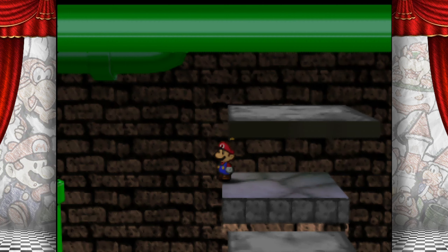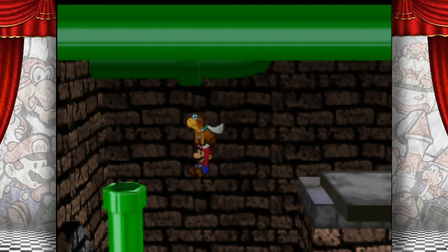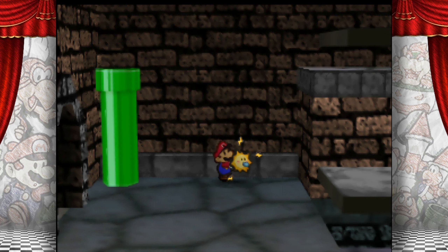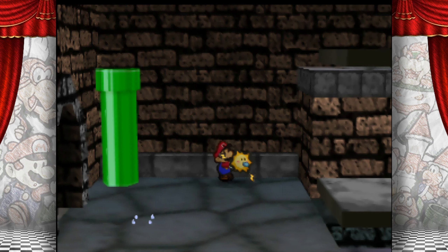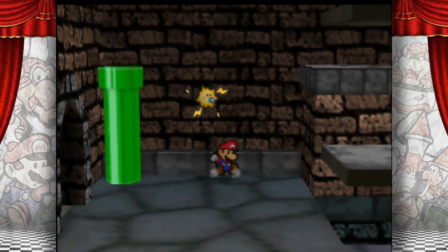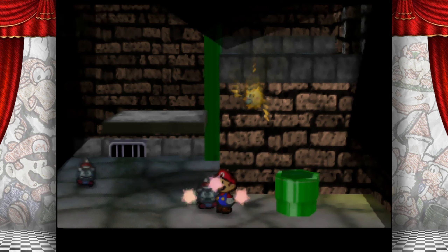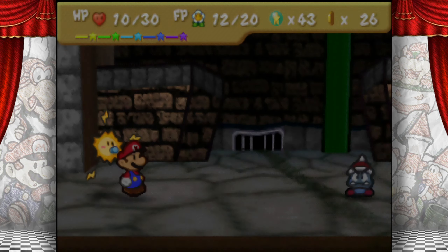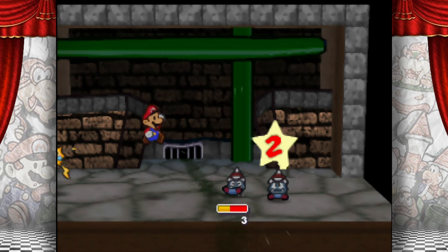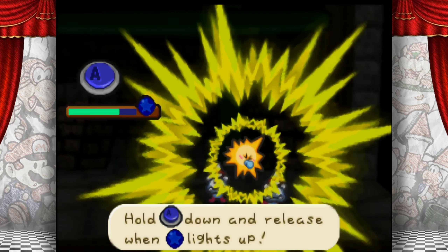Go parkour, go! So close. Is there a hidden block I can go on there? Nope. I'm not thinking things through. But for right now — oh, Goombas. Stupid Goombas. Zap zapity zap zap, Goomba.